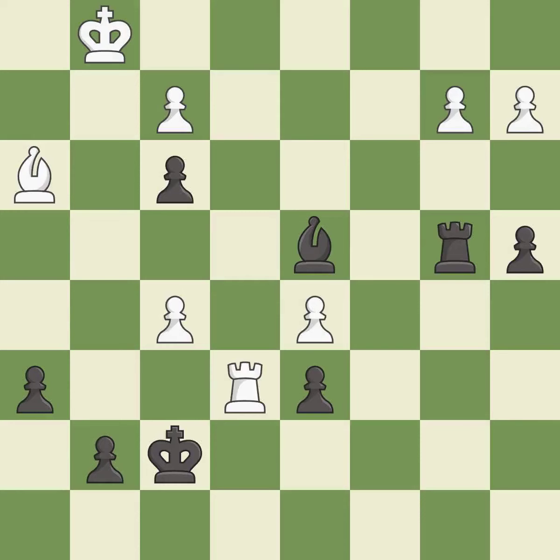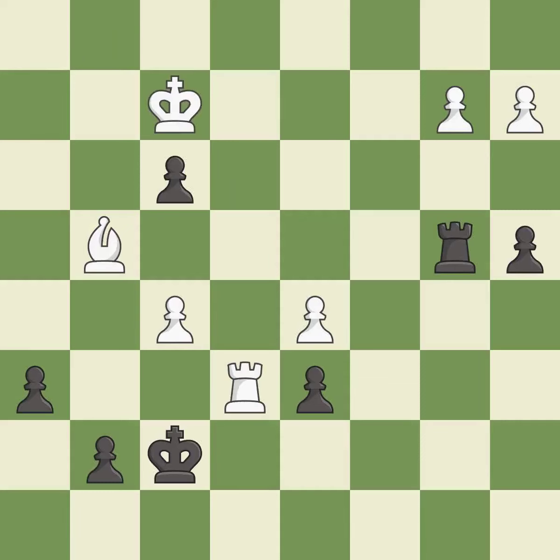This threatens to activate a rook by getting it to the 7th rank — it is best and this is the strongest option. There was only one good move in that position. This ignores an opportunity to activate a rook to the 7th rank. This allows the opponent to capture the checking bishop — it is a mistake. After all captures, this is an equal trade. This maintains the balance in material with a good trade — this is the only move that works.